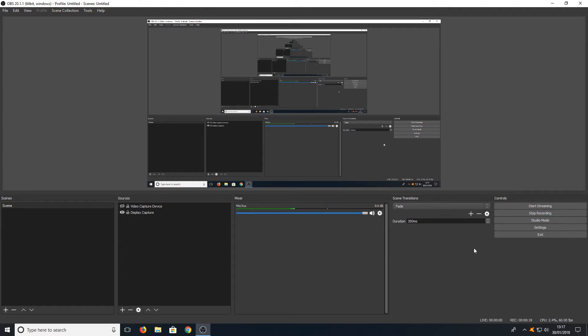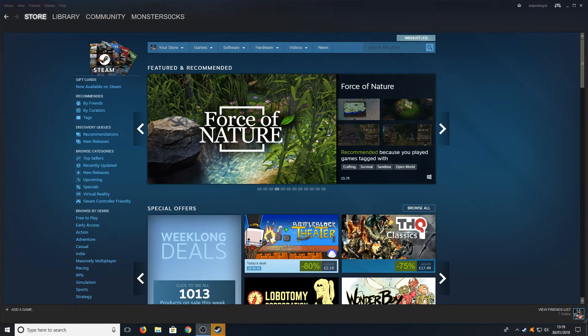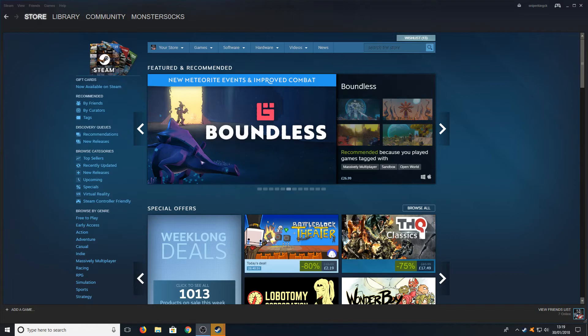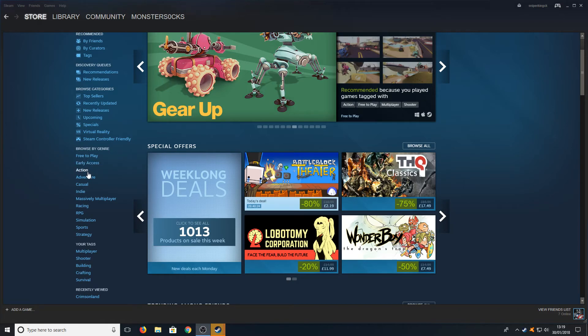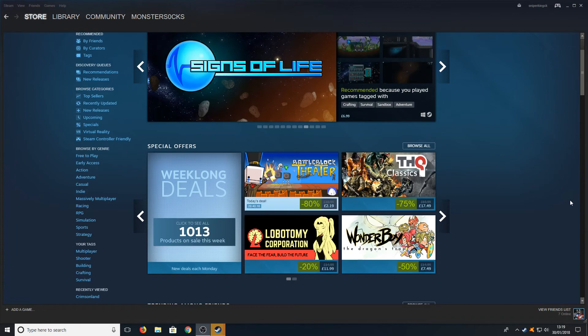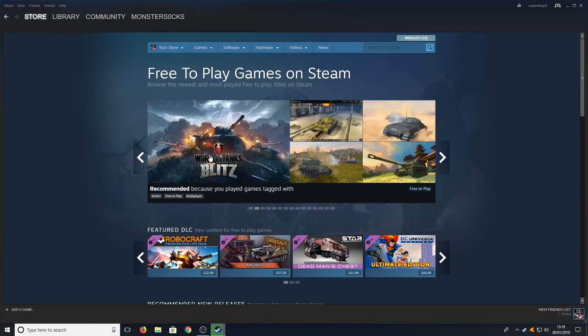I really do recommend you install OBS and give it a try on your new gaming machine. The last program you are going to want to install is Steam. This has got to be the best program you can install — it offers a huge library of games. On the left-hand side there are so many different game types: action, adventure, indie, racing, RPG, and many more categories. It also has free games, which makes it even better. For example, World of Tanks is a fantastic game and it's completely free.